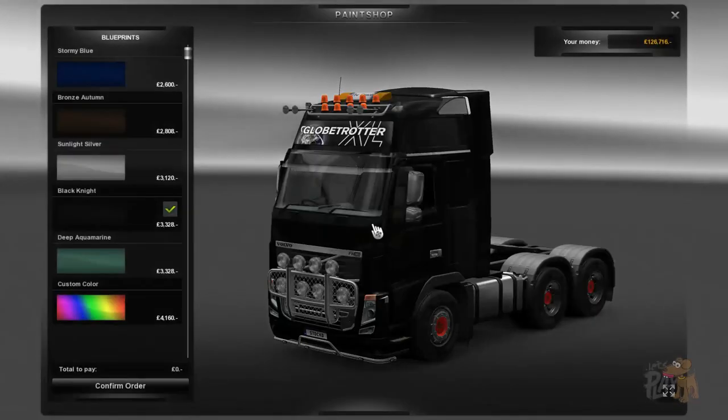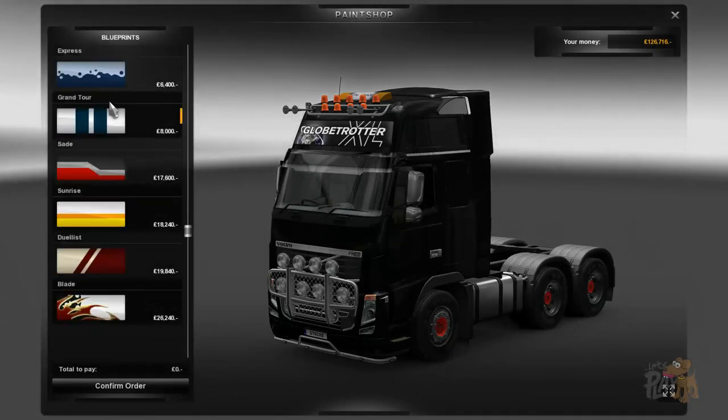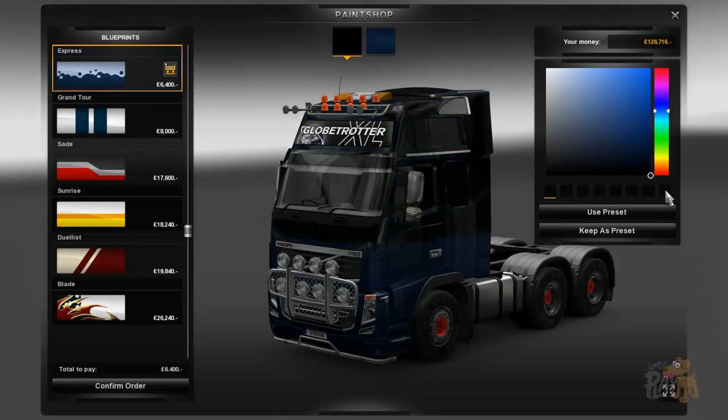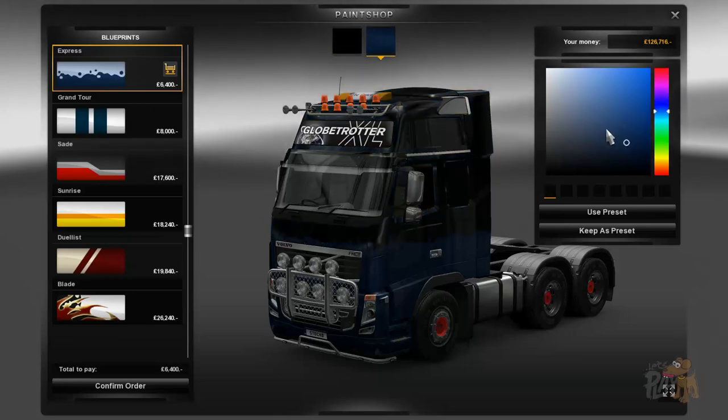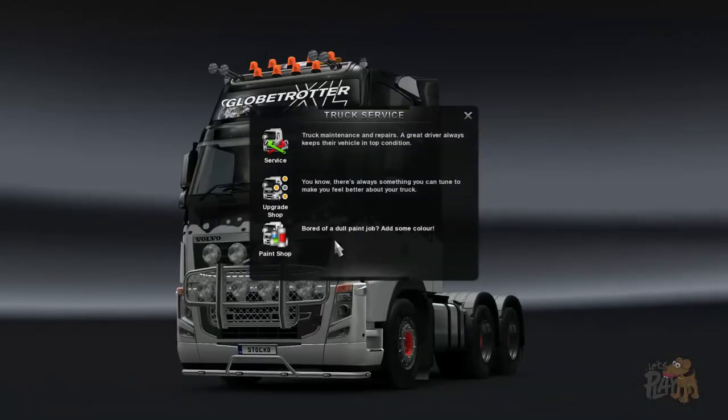I'm not gonna upgrade, but what I am gonna do is give myself a better paint job. I quite like this wavy one — instead of having that horrible blue, maybe change it. Yeah, I quite like that. So we're gonna go for that — six thousand four hundred. Money well spent.